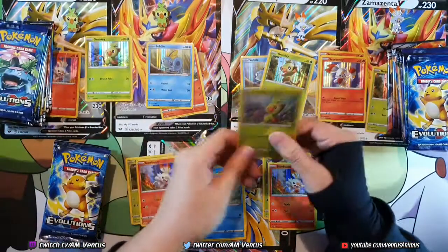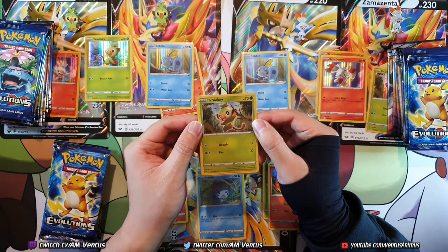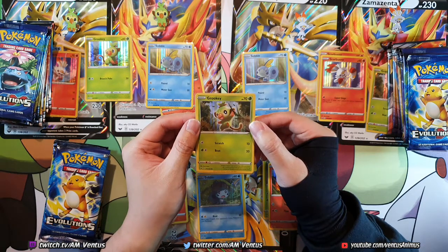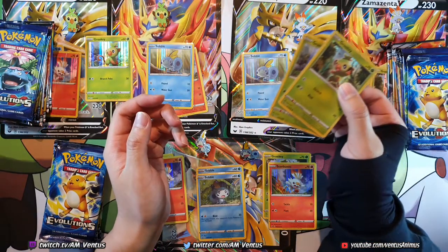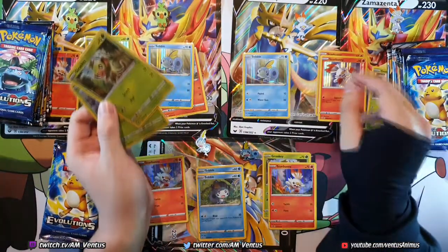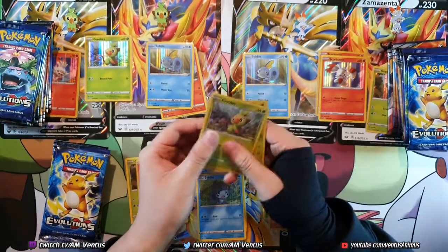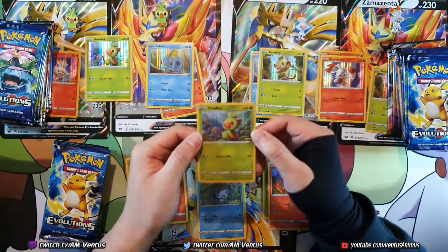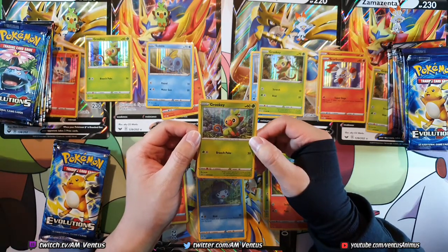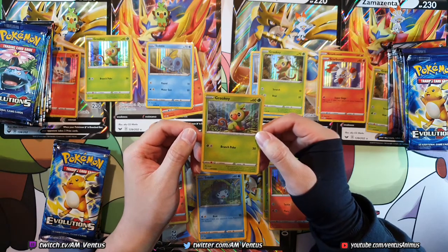And then finally Grookey. The regular Grookey from Sword and Shield is 70 HP Basic, one for 10 damage with Scratch, one grass one colorless, Beat for 20 damage. Weak to fire and one retreat cost. Interesting — so Sobble is not weak to grass, but these two are weak to the starter trio colors. And the Promo from the Scorbunny box — Branch Poke, that's an actual move that it learns. 60 HP Basic, one grass one colorless for 30 damage. That's pretty strong. Fire times two and retreat one.